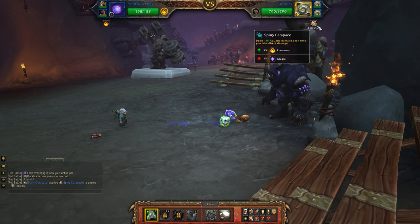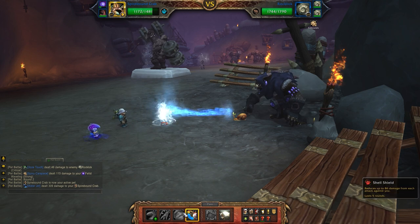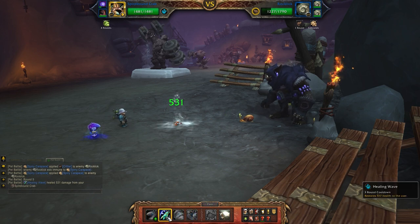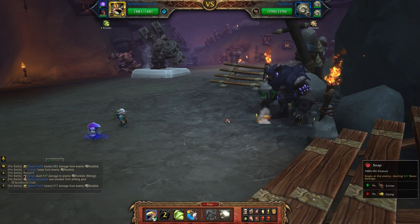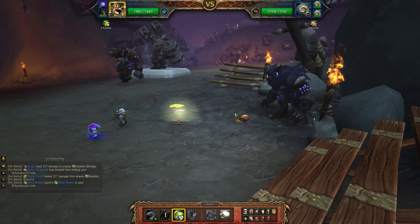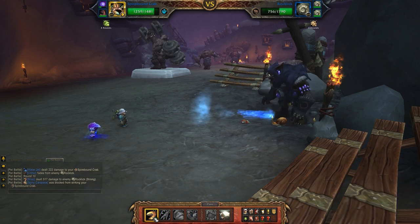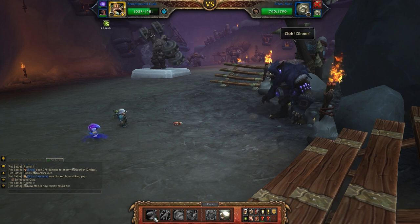Rocklick is going to apply his Spiny Carapace first. That's gonna do a little bit of damage to you, but it's not enough to kill you even at level one — that did strong damage to me and I still survived. After that you switch in your crab. Your strategy with the crab: maintain your Shell Shield, spam Snap, and Healing Wave whenever you feel like it. Rocklick does this thing called Stoneform, which is basically a three turn heal to full. The best way to handle it is just to deal damage right through it and use the extra time to heal yourself. Snap deals very strong damage, and since it's only one hit you won't take a lot of Spiny Carapace damage. Shell Shield mitigates that anyway, so just murder him down with Snap while maintaining health with Healing Wave. His Stoneform is on a six round cooldown, so he's pretty much just going to do it the one time.